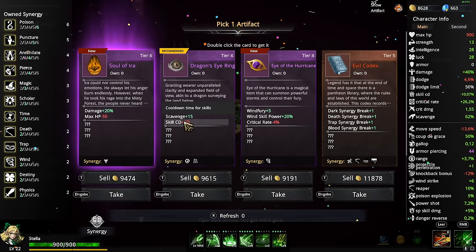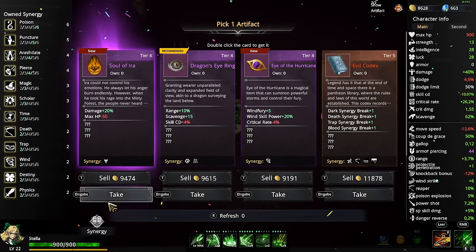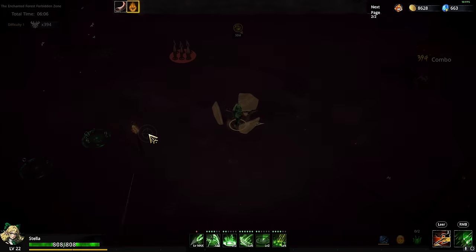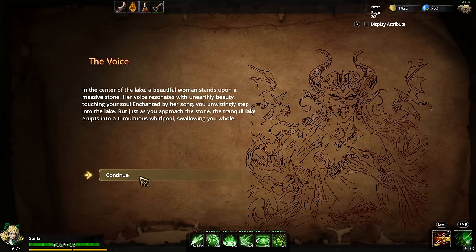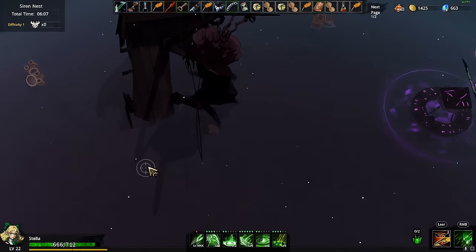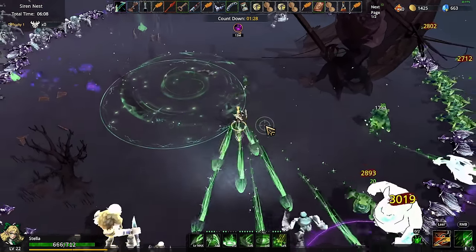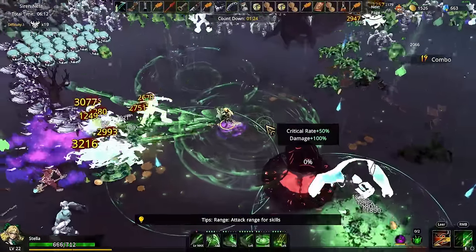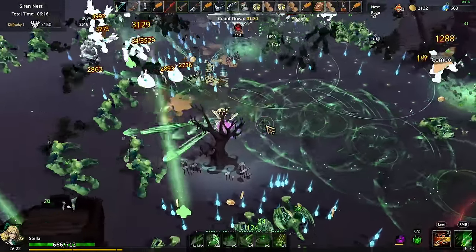I don't want this one and scavenge is not that great, so I'll just take the soul of Ira. Either we follow a voice we hear or we leave — I'll just follow, surely that must be good. Took some damage and we need to prepare to fight — did we have to fight in some way, or is this like a trap? Because that sounded like a trap. Wait, there are so many enemies here — this is actually perfect.